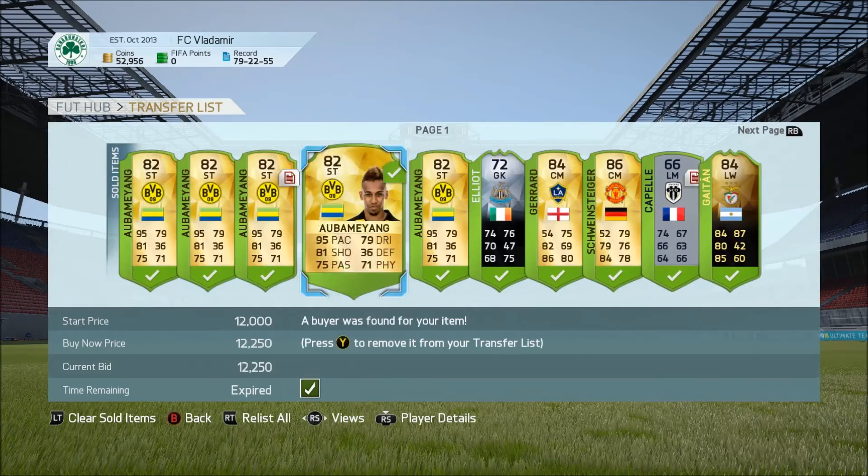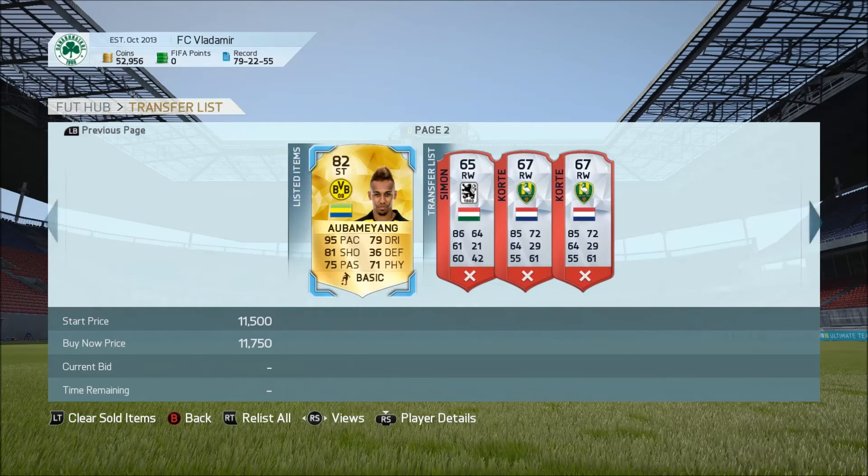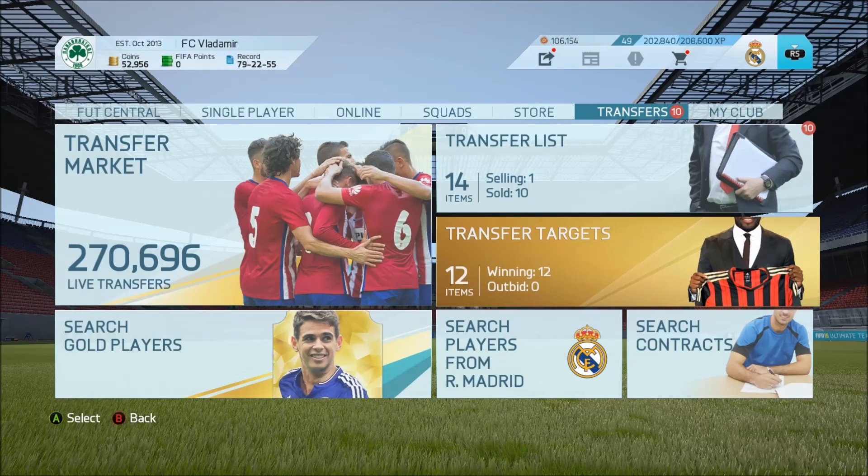I've been doing this quite a bit — take a look at my transfer list. It's been making me quite a bit of profit. In the first day, I didn't get to play too much, but I made about 30,000 coins with this method in about an hour, which is pretty great. Anyway, I hope you enjoyed this video. If you did, leave a like down below, and comment what other players you're using this with to help other people out. Make sure to like, comment, and subscribe. We hope to see you next time at The Swamp. Peace!